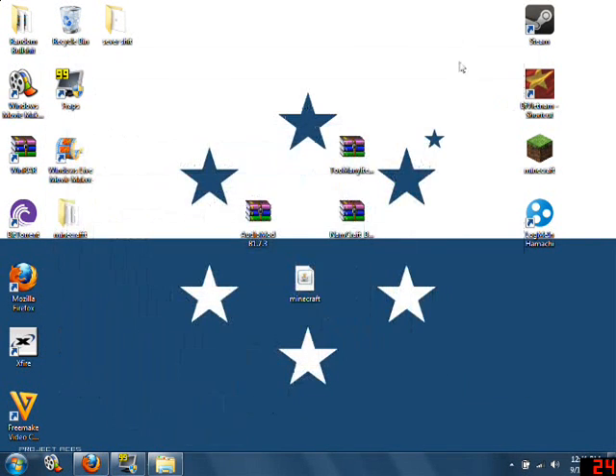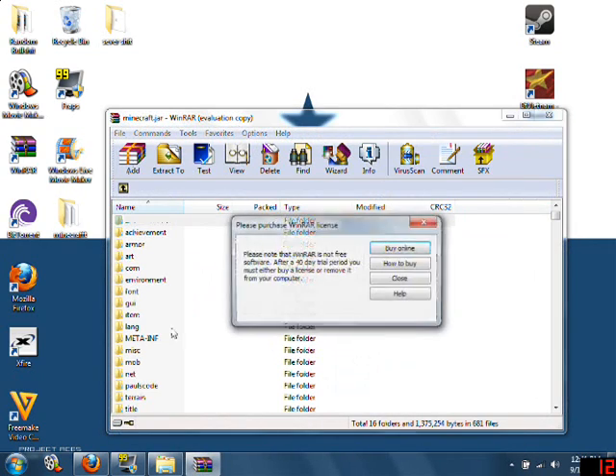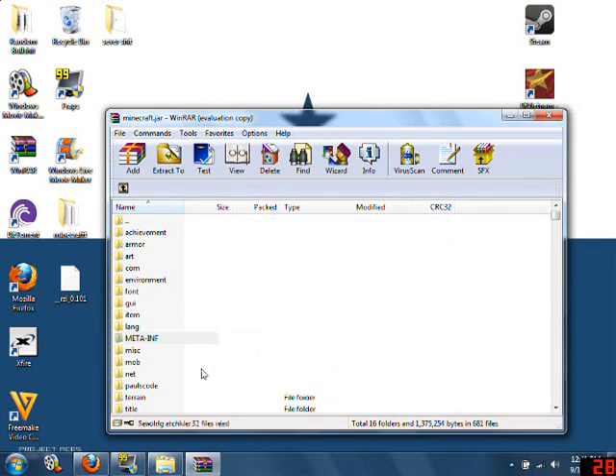So you want to take the 1.7.3 jar file and open it again with WinRAR. This is all you're going to do to change it over. It has META-INF in there too, so you didn't have to delete META-INF in the new one — just leave it.